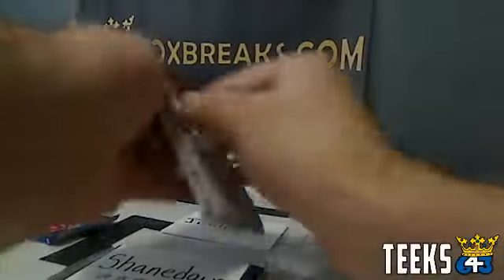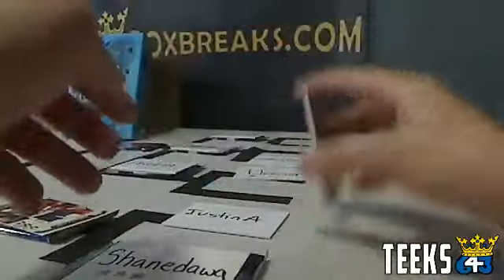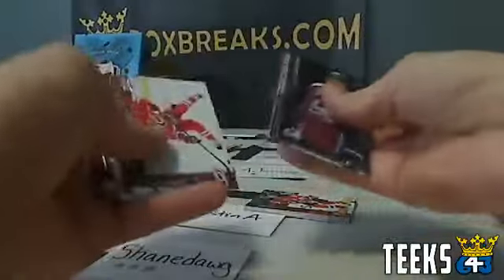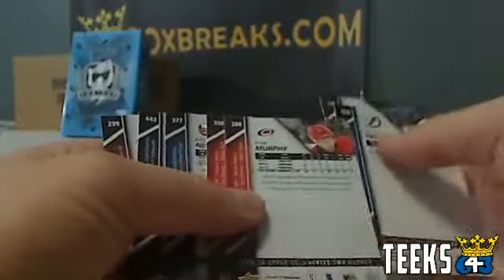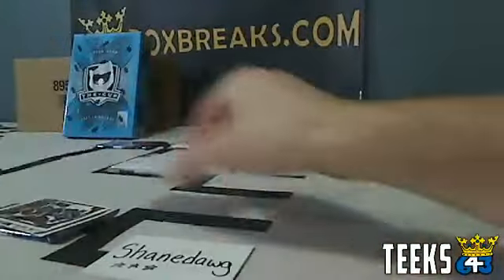Next up, Justin A against Shane Dog. Justin has a canvas of Nick Bjugstad and an Arizona Coyote card for a potentially low number. Shane gets an OPC parallel of Troy Brouwer — going to lowest numbered base cards. Shane has 288 Ryan Murphy; Justin A has a 262 Anthony Duclair. Congratulations Justin, you move on to the next round.